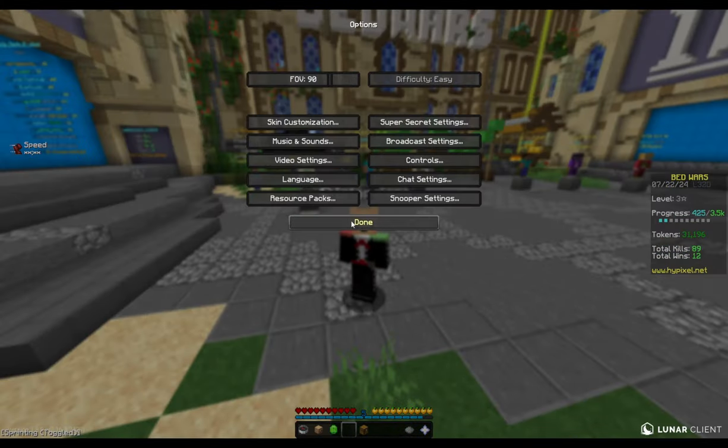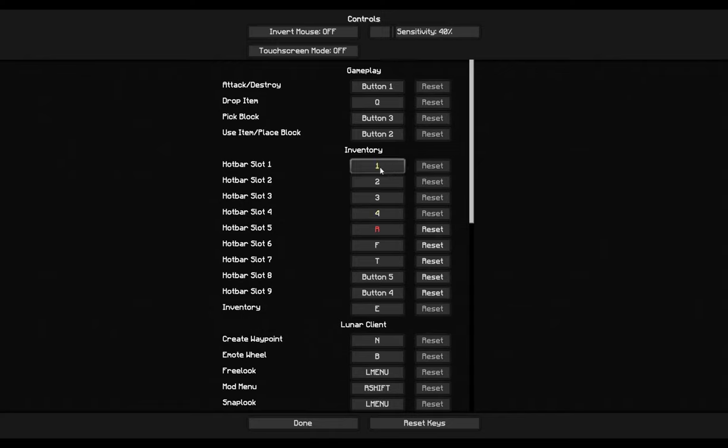By hotkeys I mean using 1, 2, 3, 4, 5, 6, 7, 8, 9 to navigate between your hotbar instead of the scroll wheel. I'll show you my controls right now. I use 1, 2, 3, 4 as normal hotbar slots; R for 5, F for 6, T for 7, and then 8 and 9 on my mouse buttons. The reason I don't just use 5, 6, 7, 8, 9 is because I would have to reach my hand off of WASD to hit those keys, which is much farther and less accurate.